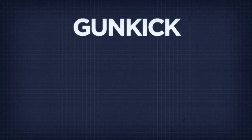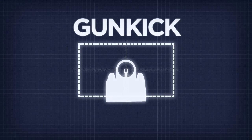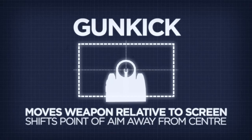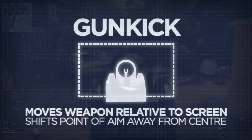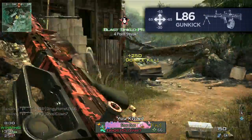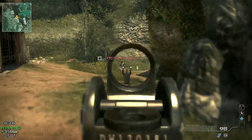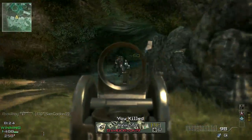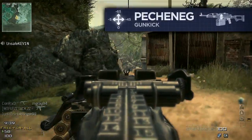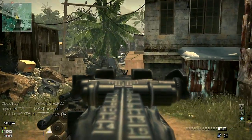Gun kick, the other main component of recoil, behaves in a similar way. But instead of moving your view, gun kick will move your weapon relative to the screen instead. This means your point of aim, normally fixed to the centre of the screen, may shift off your target. Note that the hitmarker indicator will not follow your weapon — they will remain dead centre. It's your sights that will dictate the point of impact, which with gun kick applied may be some distance away from the centre of the screen.